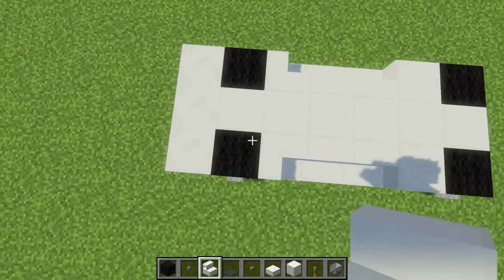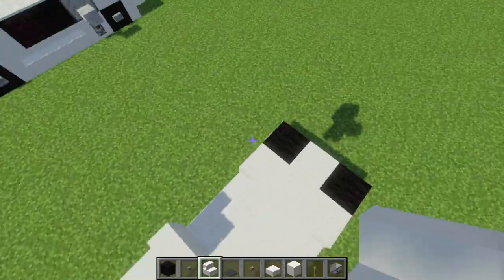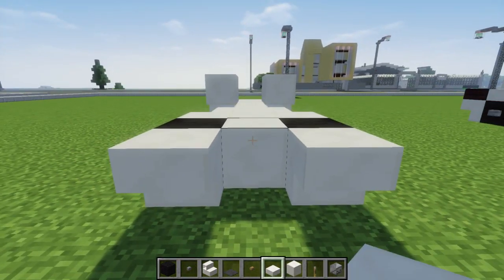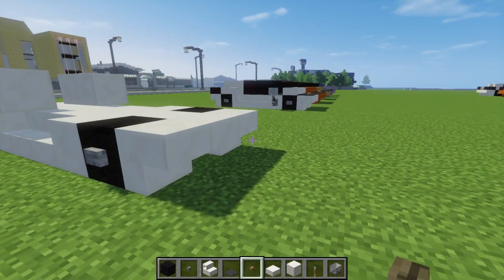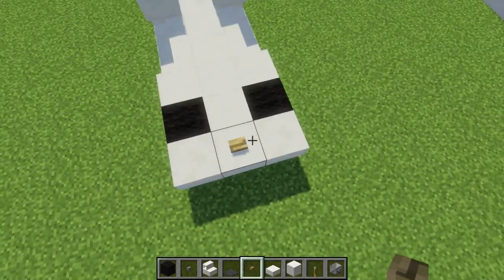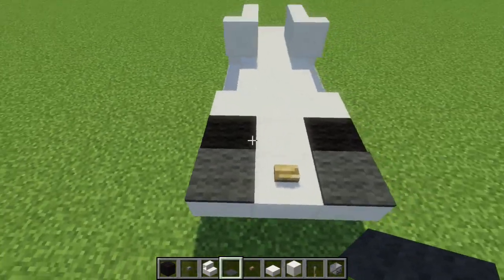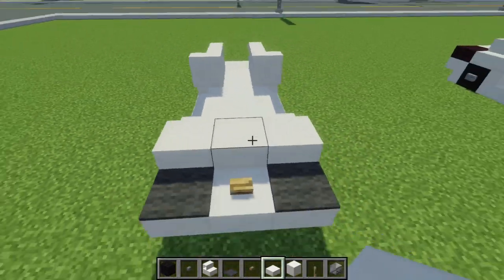Go on the top and just add more quartz stairs with a curve like that. Then let's go to the front and add an upside down quartz stairs in front of the wheels like this. In the middle, let's add a quartz slab. Then we're going to take a wooden button and add that in the middle — that's going to be the Lamborghini logo. Then let's add gray carpet on both sides of that, and that's going to be the headlights. Behind that, let's add a row of quartz slabs.